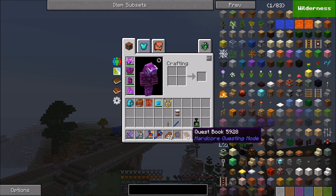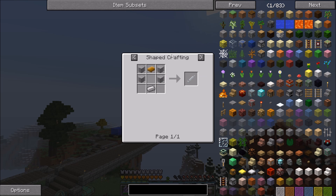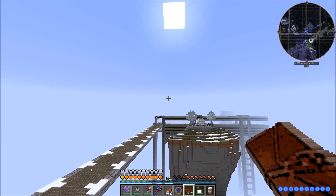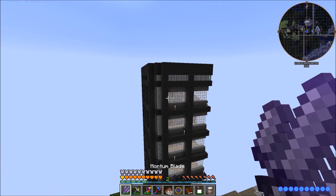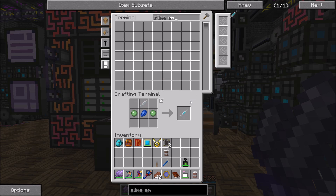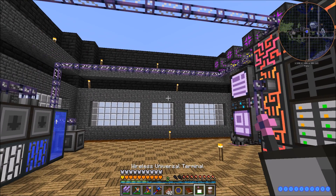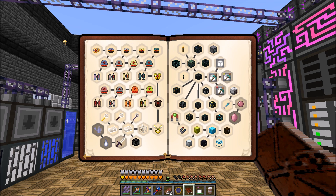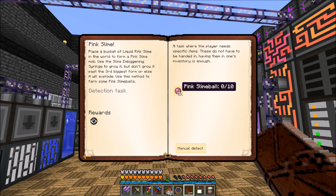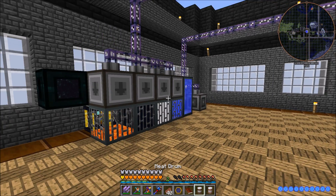The slaughterhouse quest is done — we get two reinforced lights. Next we need to make the slime embiggening syringe. That's not terrible to make. In the past I haven't actually used this thing much — I usually just pop a pink slime into an Indronio spawner, but we'll do it this route. We'll also get a Slime-izer which is good for finding slime chunks. Let me pop that in there, and I'll put the meat drum down in here for now.